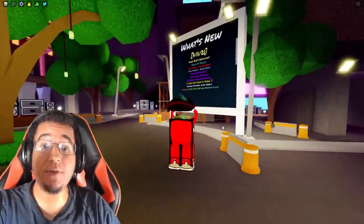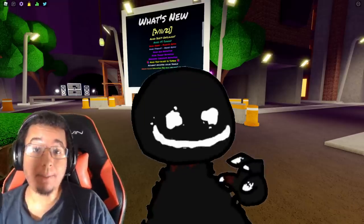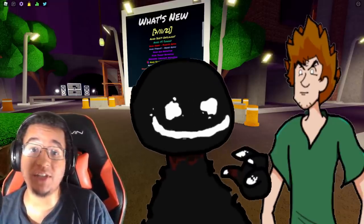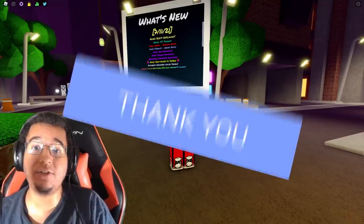Roblox Funky Friday just came out with another new update! This time we got 2 mods — Bob's Onslaught and Alyssa vs Shaggy. We're going to cover everything in the update video, so make sure you smack the like and let's get started!